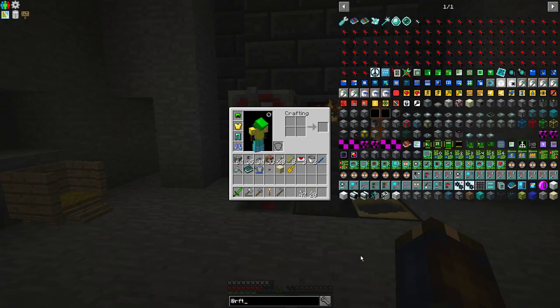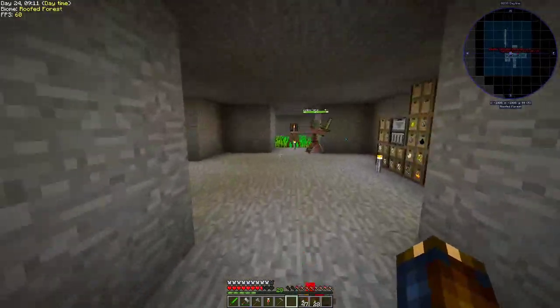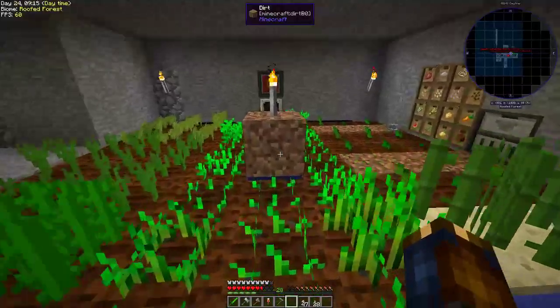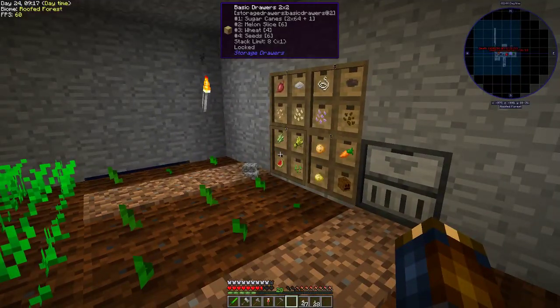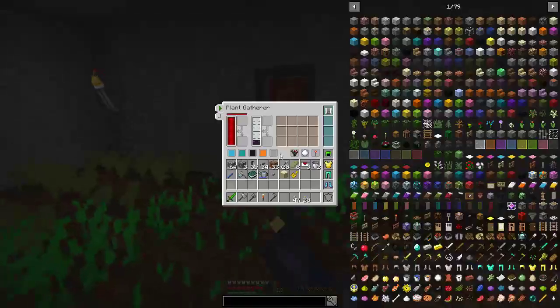Does RF Tools have power cables? I don't think I've ever seen them if they have them. Only power cell, huh? Well, I guess you can just use power cells for everything. That works. Alright, this stuff is automated now. I only have three — four wheat there.